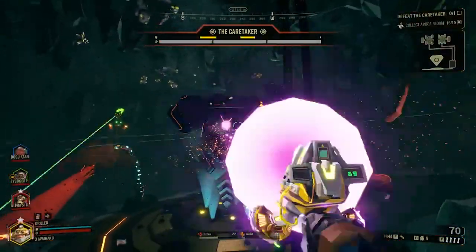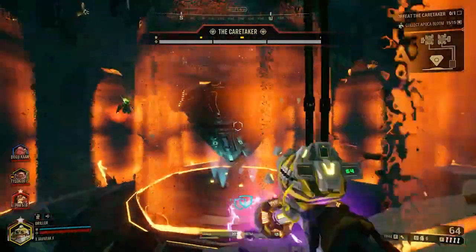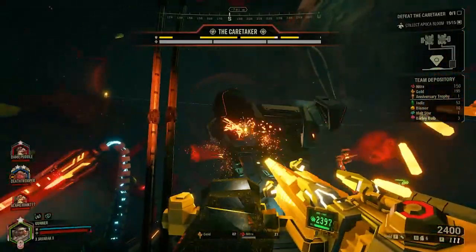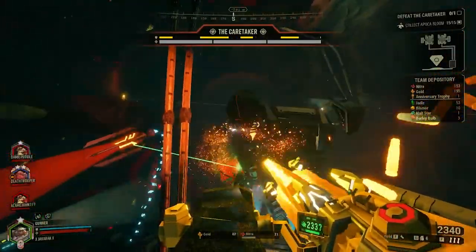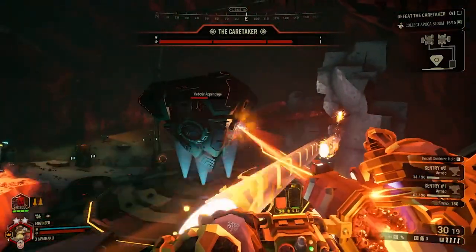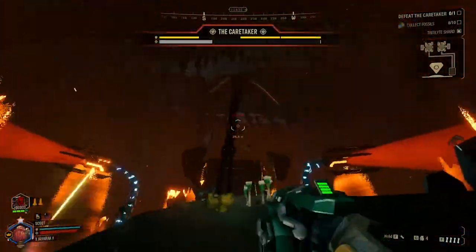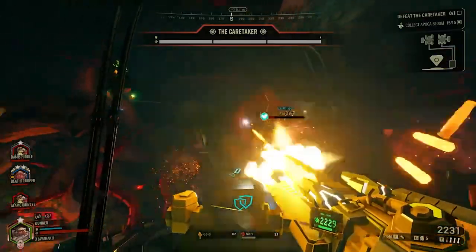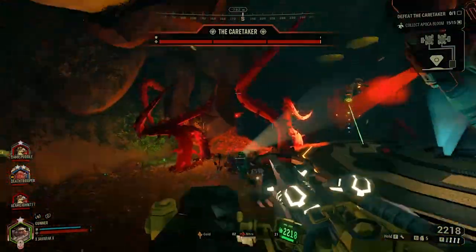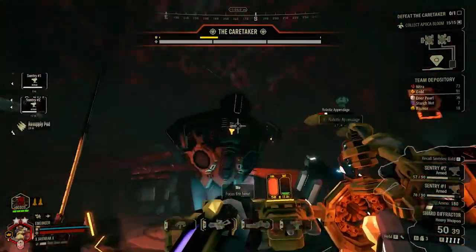All phases involve at least three robotic arms surrounding the vault that will shoot you, stab you, or burrow into the ground and re-emerge elsewhere to attack. Weak points on the top corners of the Caretaker open at the beginning of every phase; damaging them reveals the Caretaker's primary weak points on its sides. As each armor bar is depleted, the Caretaker spins faster and faster, making it harder to hit. Once all four armor bars are depleted, one of the four eyes opens, allowing you to damage its health.